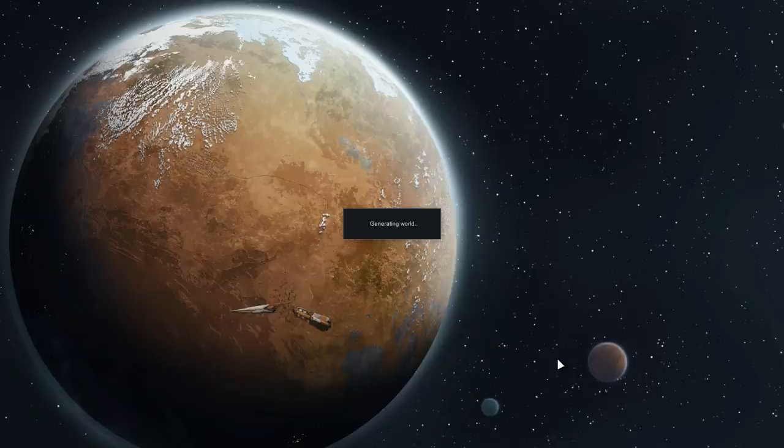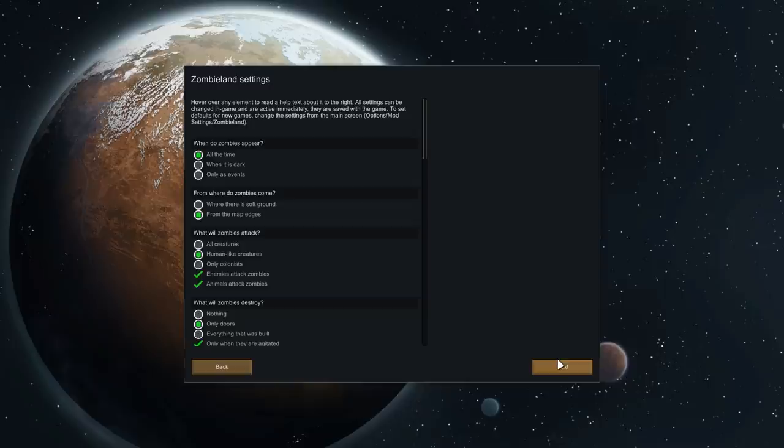We're starting with my custom scenario, which means wherever we spawn, we will always spawn in an abandoned city. Let me quickly talk you through the Zombieland settings. I want it to be more of a virus-based rage zombie apocalypse. So zombies appear all the time from the map edges — this will be relevant because I have mods that affect how map edges work. Zombies will only attack humans this time, not animals, which is going to make them a lot harder.